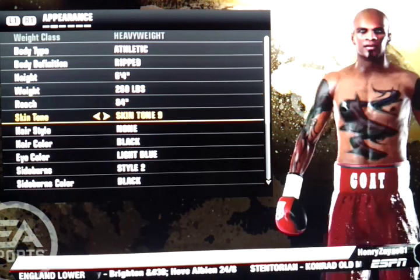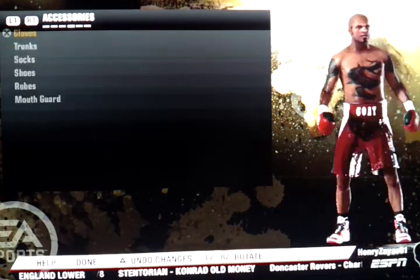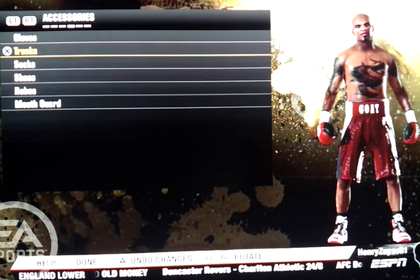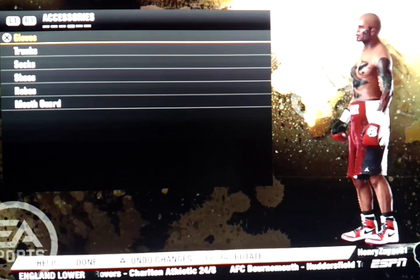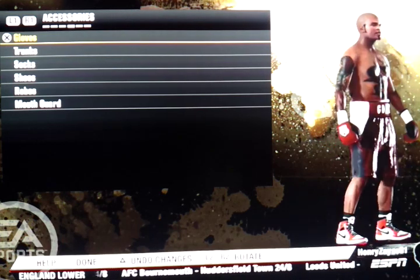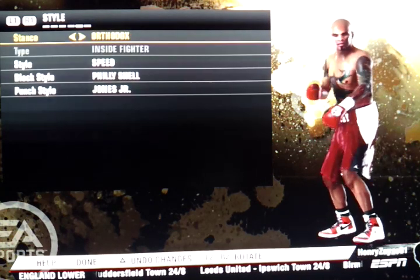For the cosmetics, tattoos you can pump them up and clothes — you better get some sick outfits. I'm dressed up like the Chicago Bulls, I'm from Chicago, we got the Jordan look going on.